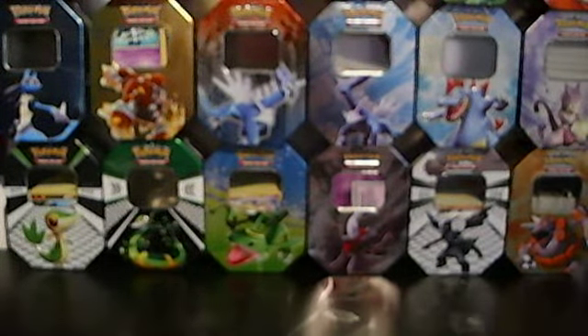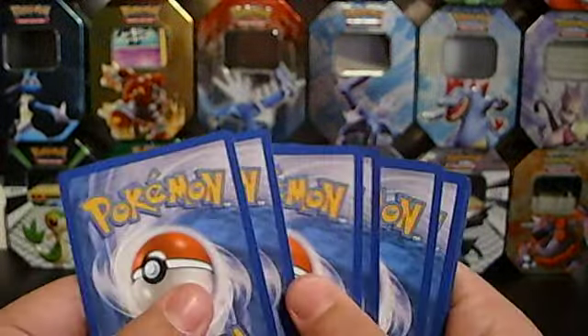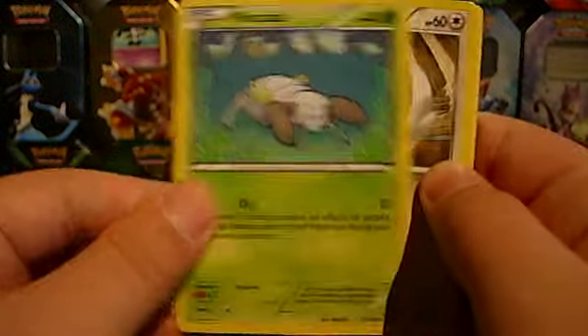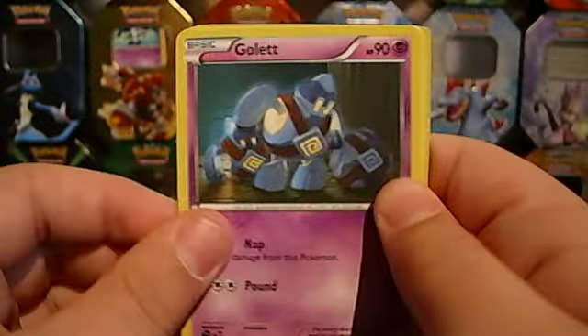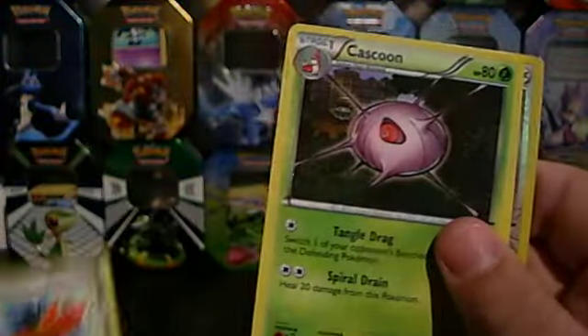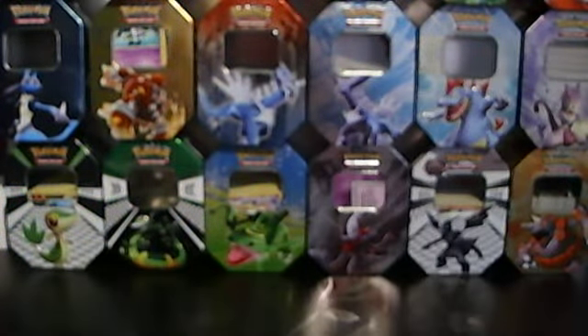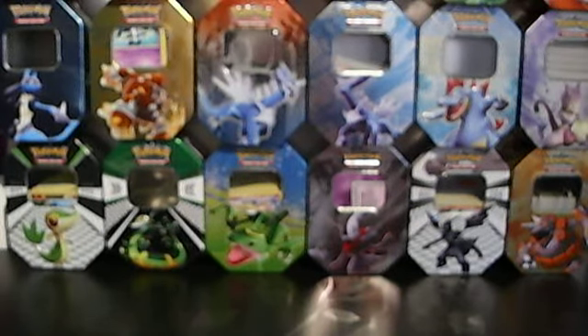Starting off with the Garantina pack, still trying to get used to the tripod, which is a little bit higher than the desk itself. Cards are: Ninkata, Mincino, Golet, Electric, Roggenrola, Rescue Scar, Cascoon, Skiploom, Swabaloo, and Slacking — another holo!